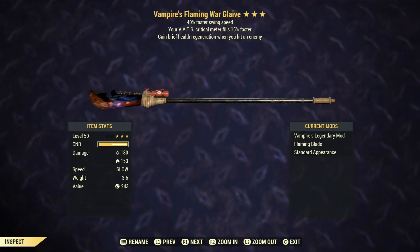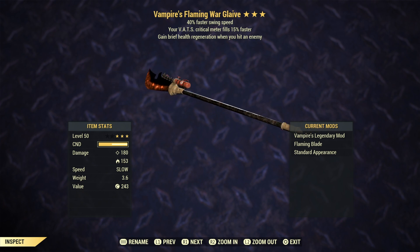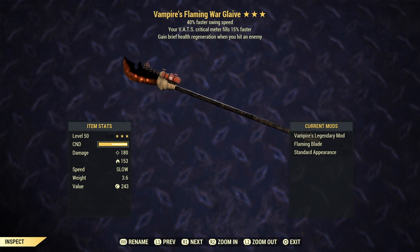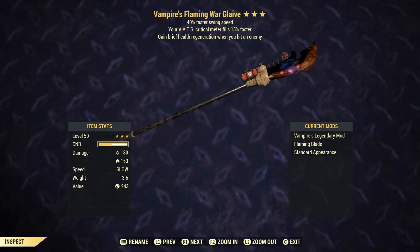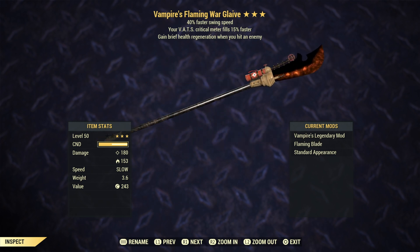The next weapon is the warglaive, and what we have here is a vampire swing speed with faster critical build. The warglaive is one of those interesting weapons like the plasma cutter where the damage is split between ballistic and, depending on the modification, on this one it's fire damage. The warglaive is the strongest two-handed melee weapon in the game. Vampire is going to keep you alive all the time, swing speed is going to make it faster, and faster critical build is also perfect because we are going to use this weapon in VATS.